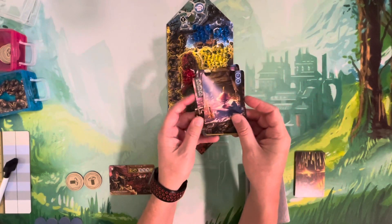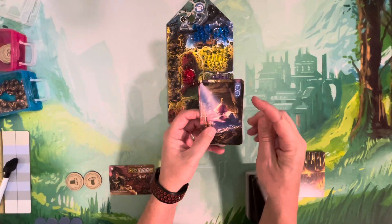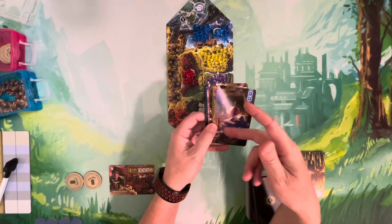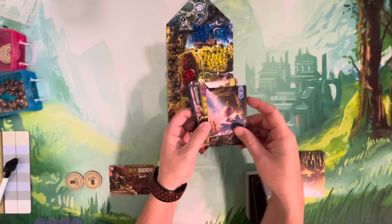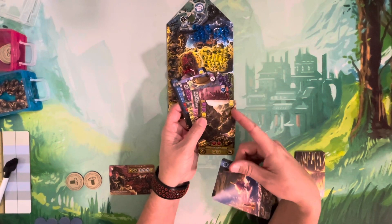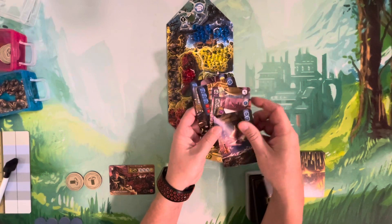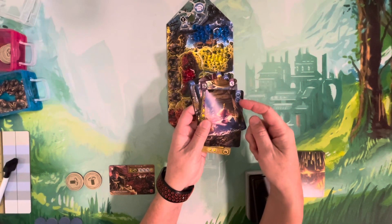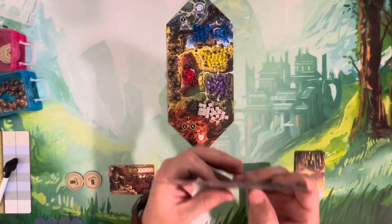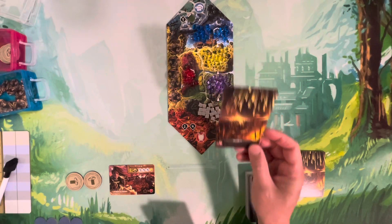Something new to It's a Wonderful Kingdom are treasure cards. These simply give you two resources and cannot be constructed — they're essentially the same as recycling a card. Any card you choose not to build can be discarded for the resource in the upper right corner. Treasure cards give you double resources, but that's all they're good for.